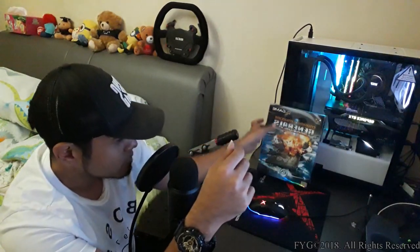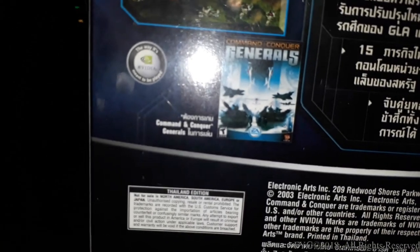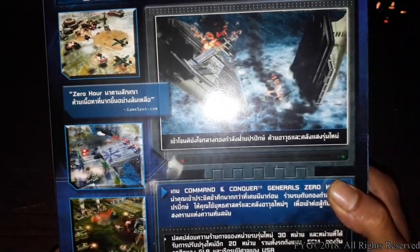In order to play Zero Hour you require the base game. Now let's have a closer look at the big box version of Command and Conquer Generals Zero Hour — we're going to do an unsealed video and compare it to the smaller retail box version. Honestly this one feels a little bit lighter. This is actually the Thailand edition, so let's zoom in and see. Here we are — it is clearly stated: Thailand Edition.